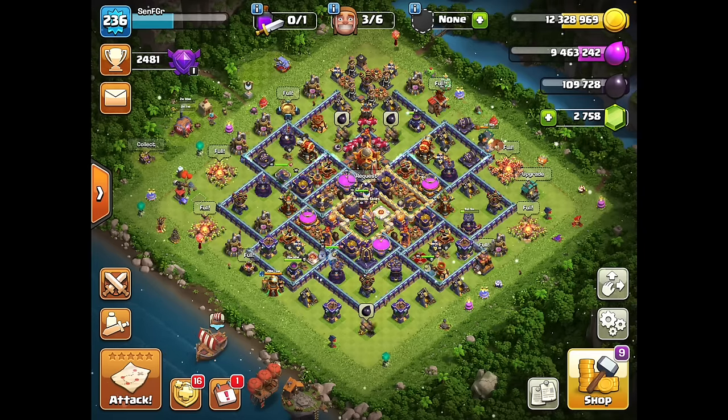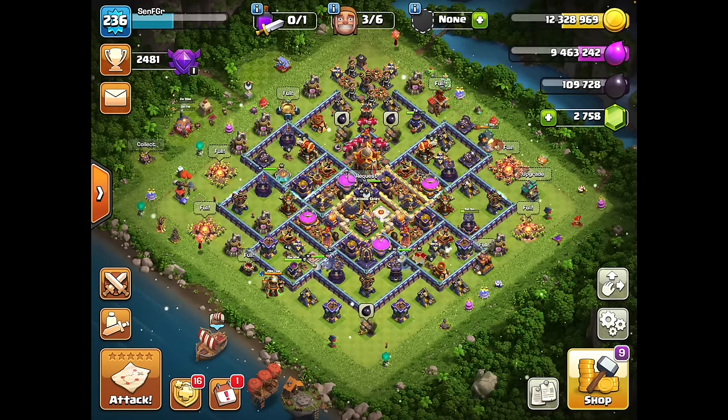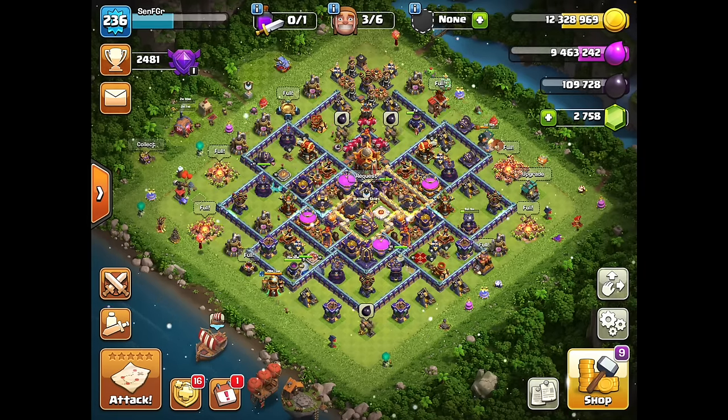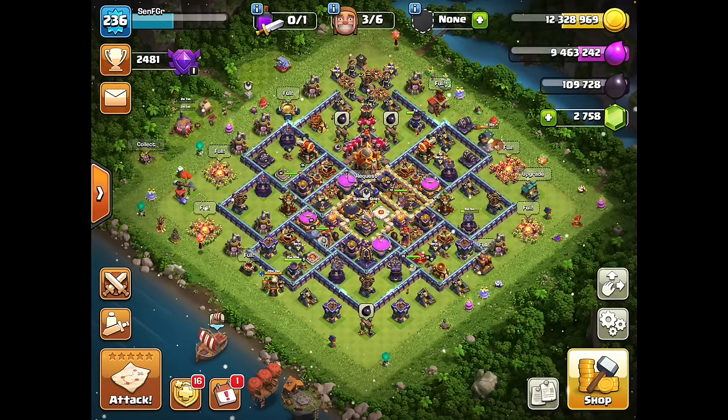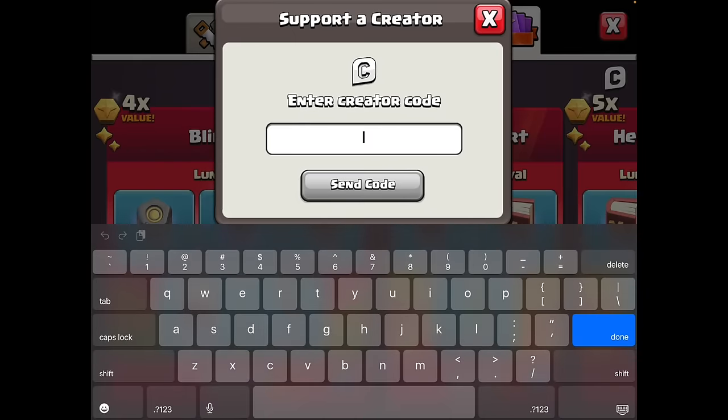Alright, hope you enjoyed today's attacks. Peak two-shots are so challenging and so much fun. At max level, sparky and graveyard hogs are the top two attacks to learn, so if you want to get good at them those are the attacks to focus on. I'll have a dedicated graveyard hogs guide coming out very soon. If you want to help support the channel through your purchases you can do so with code Sen in the shop. Make sure you like and subscribe if you enjoyed today's video, and take care.